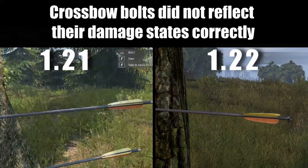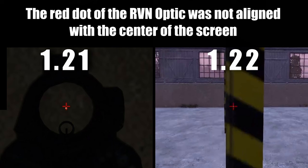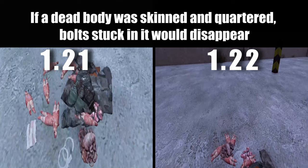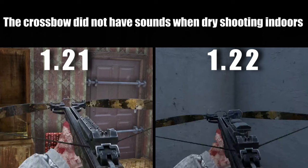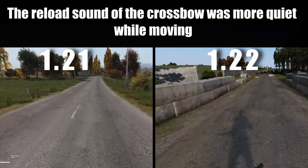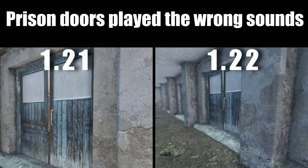It was not possible to shave while wearing the carnival mask. After removing a burlap sack from a player's head, their head could clip through the headgear. The red dot in iron sights and optics was not aligned with the center of the screen. If a dead body was scanned in a corridor and a bolt stuck in it, it would disappear. Fixed several building issues and hid UI widgets down the screen for the duration of hold actions. The crossbow did not have sounds when used in first person, when dry-shooting indoors, and its reload sound was more quiet while moving.